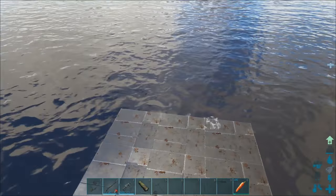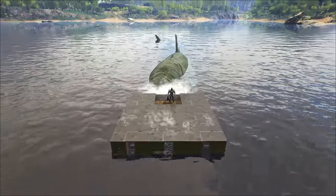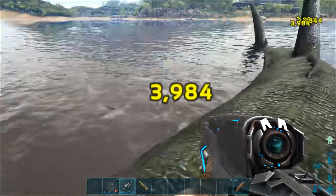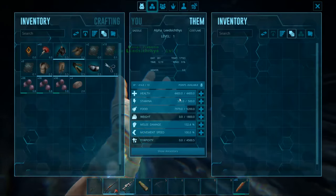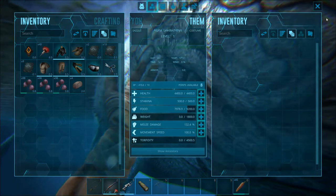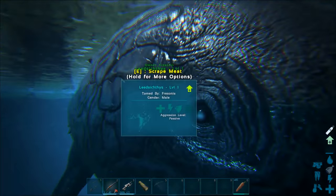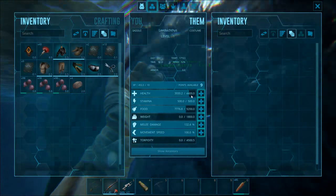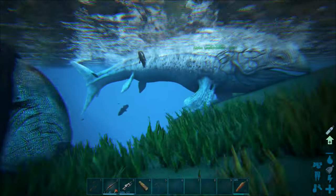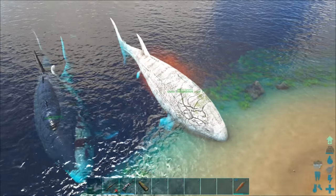That's a quarter of the raft's health in one hit. Your raft isn't fast enough to outrun it — it will destroy your raft even if it has sunken metal foundations. The level 1 alpha Leedsichthys has 4,400 health and 132 melee. Interestingly, the level 1 normal Leedsichthys has the same stats. So the alpha isn't bigger or stronger — the only difference is that you can get the head skin from the alpha.